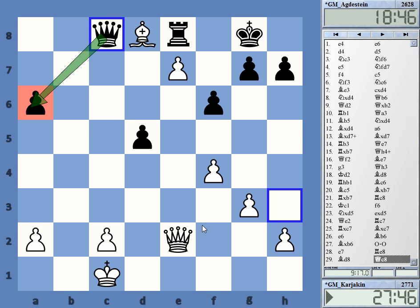Qc8, getting the queen back and also covering e6. How to assess this position? Very, very difficult. I actually think the most likely outcome is a draw. Looking at this configuration — rook against pawn and bishop — this basically cancels each other out. White's bishop and pawn simply totally neutralize the rook. And e7 is of course a very strong passed pawn, always one step from promotion. So I really don't see any side winning this, but Kajakin is trying hard.